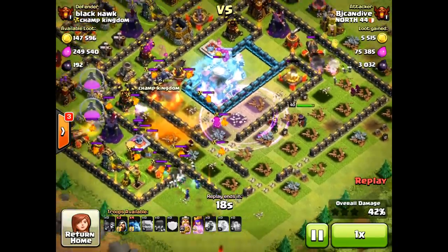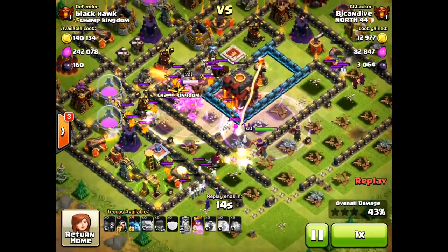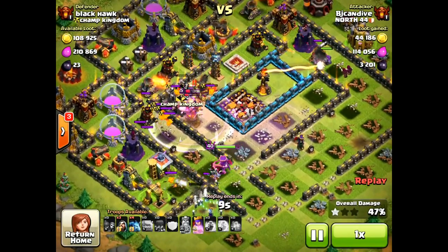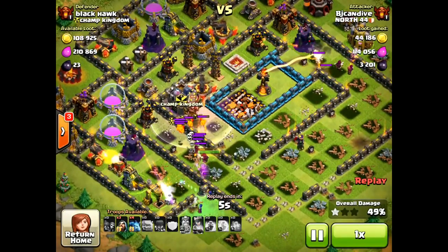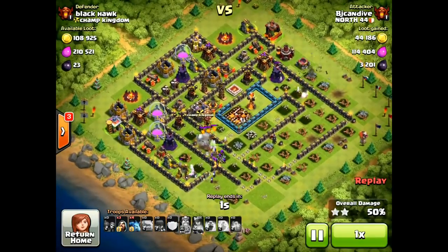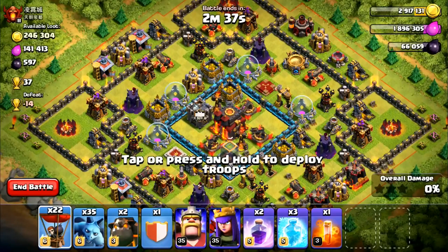Nice attack here. Went ahead and froze the single target Inferno Tower. Wasn't worried. Queen goes ahead and comes around to actually take out the town hall, which was pretty nice. We're going to go ahead and win that attack — get the 2 star and take the free cups. Not bad for our first battle of the day. We'll take those 23 cups and I'll see you guys on the next attack.